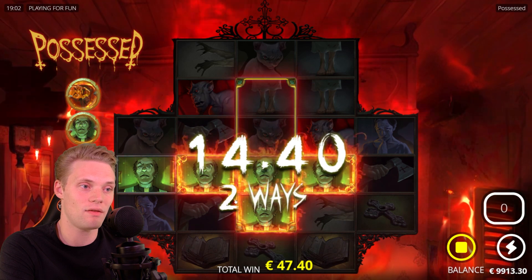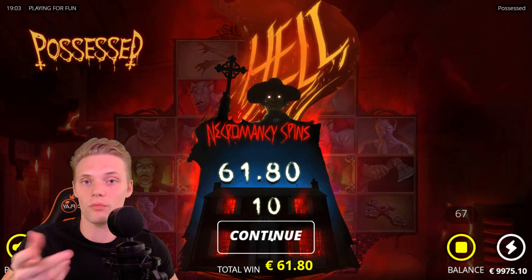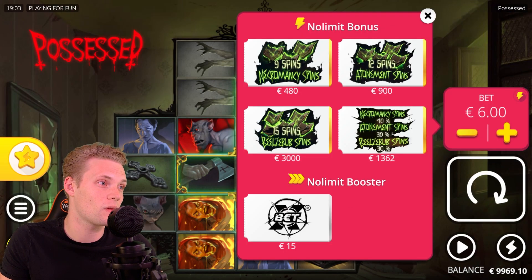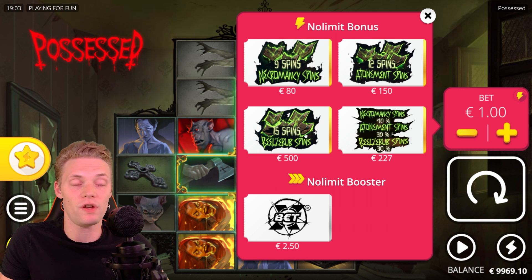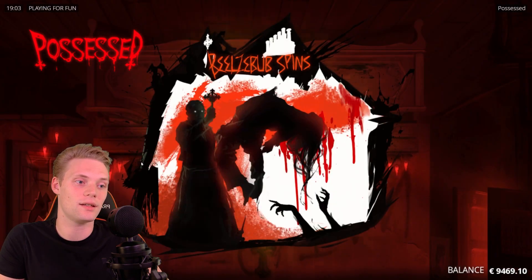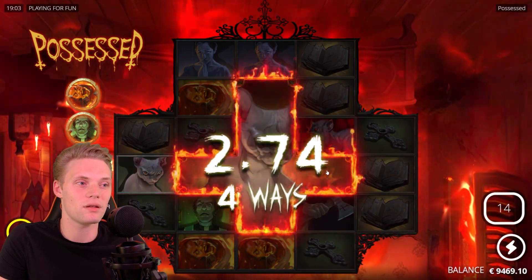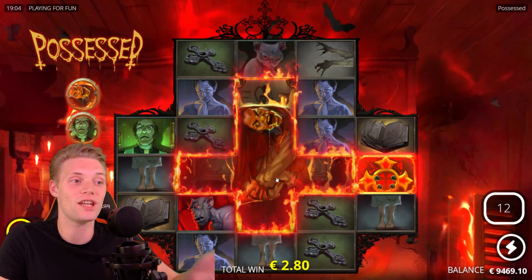For those wondering why only part of the crucifix in the middle was highlighted with flames — that's where it turns all the symbols into one. If we have a higher bonus, all of them are going to be activated. So we're going to buy the most expensive bonus, which is the Beelzebub — 15 spins for 500x your stake. And as you can see, the whole crucifix is highlighted and it turns into one symbol.